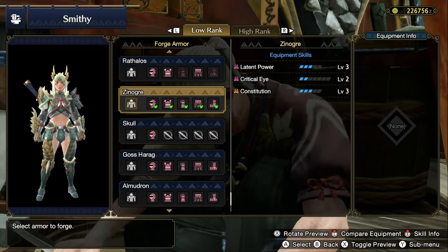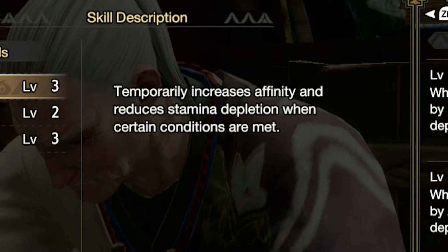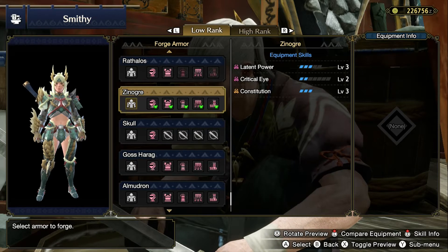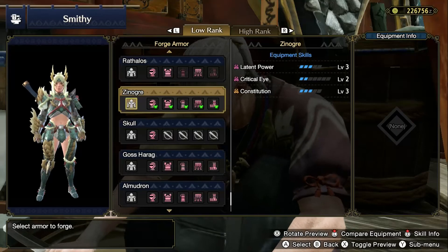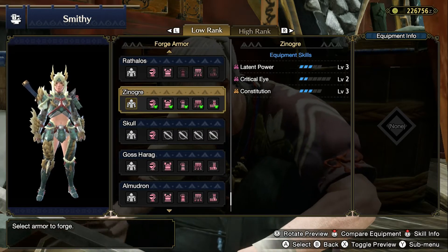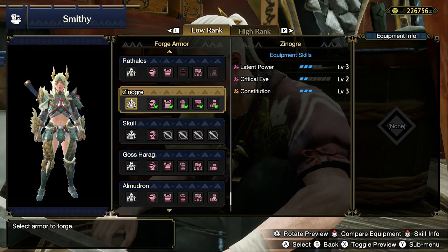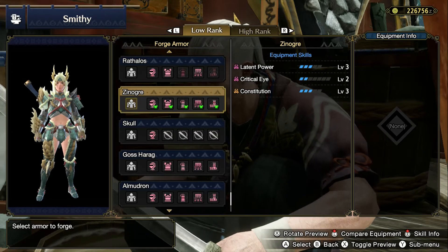Latent Power is described really vaguely. The description says: 'Temporarily increases affinity and reduces stamina depletion when certain conditions are met.' So how can you activate this skill? It's quite easy — the only thing you need to do is have a monster spot you. After 2 minutes and 45 seconds of a monster seeing you, the skill will activate. At Latent Power Level 3, you get 30% extra affinity and your stamina depletion goes down by 50%. This lasts for 2 minutes, then the buff goes away and reactivates after another 2 minutes and 45 seconds. The skill will also activate a little faster if you attack the monster. Gaijin Hunter has a great video explaining this skill in more detail, and I'll leave a link in the description.